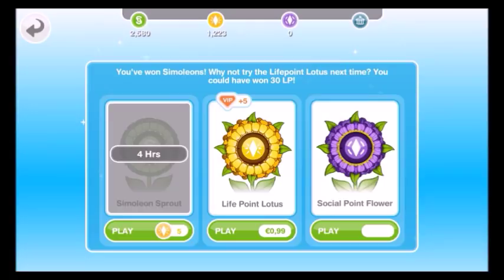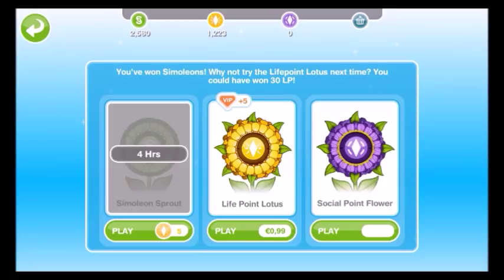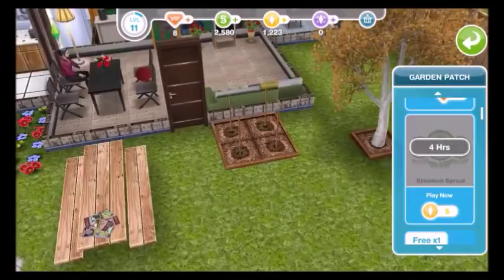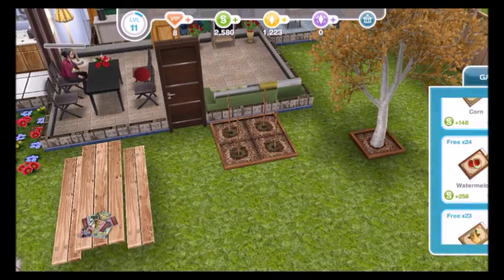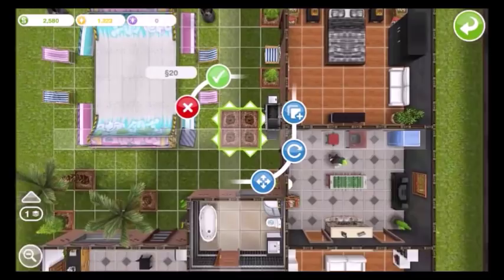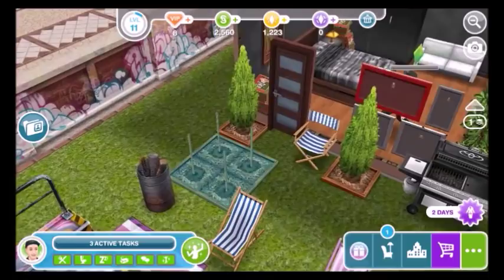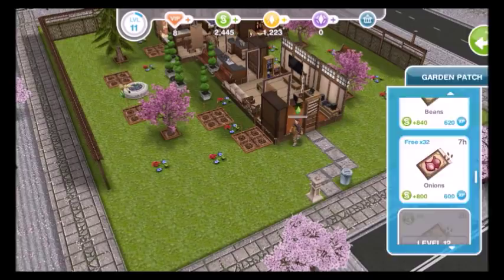The next thing I like to do is gardening. For example, if I go to school I just send my Sims to do some garden work before, and then after I come back from school my Sims are done and I get Simoleons and can play again. You just buy a garden patch from the home store, place it somewhere in the garden, and then have your Sim plant whatever you want — there are lots of possibilities. Afterwards you just collect what you've planted; it's really that simple.